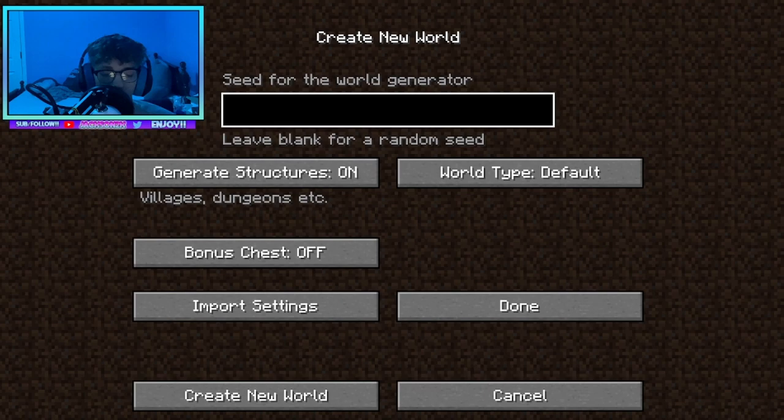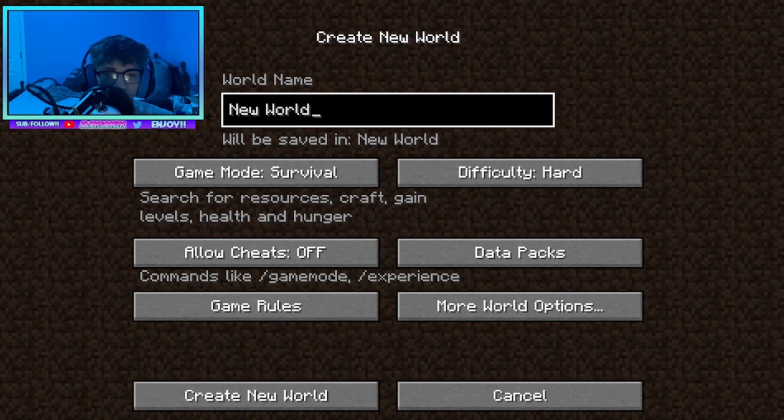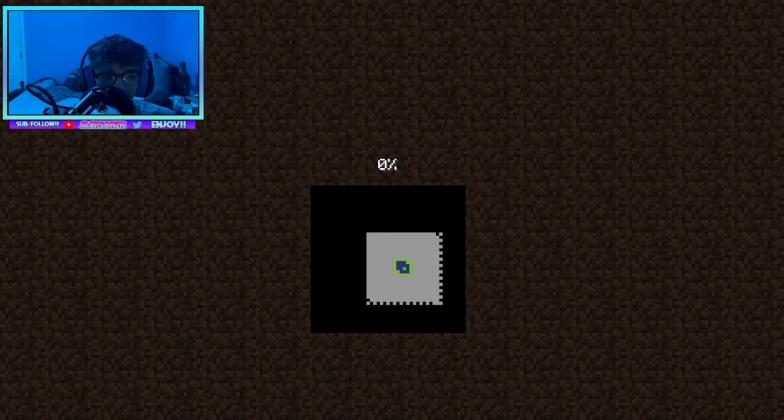Let's put in a random seed — there we go, random seed. We are not going to start with the bonus chest, we're going hard. My world is just going to be called Jackson's World for the name. Let's get this going. I've never played a hard Minecraft before, so this should be definitely interesting.